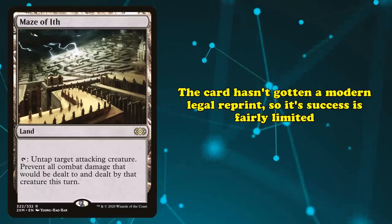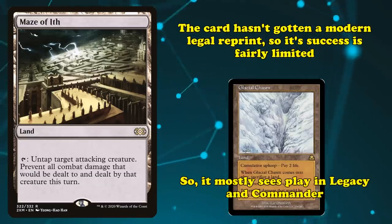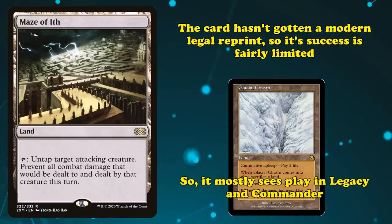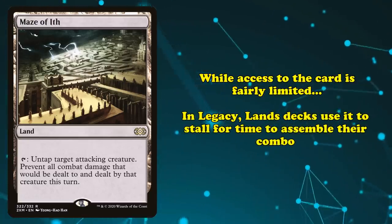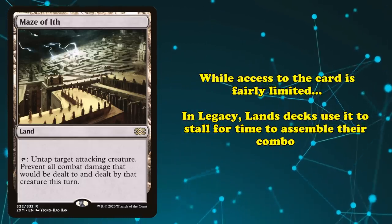Maze of Ith can also be used defensively to prevent damage from a dangerous creature attacking you. This is especially powerful in the Legacy format where many top decks tend to focus more on singular attackers like Death's Shadow. Maze of Ith keeping an opponent's best creature out of combat fairly consistently allows the Maze of Ith player to build up a tempo advantage. As an older card lacking a main set reprint, much like Glacial Chasm, Maze of Ith sees play mostly in Legacy and Commander formats, and is quite potent in the aforementioned land combo decks as another tool to make the game go longer.